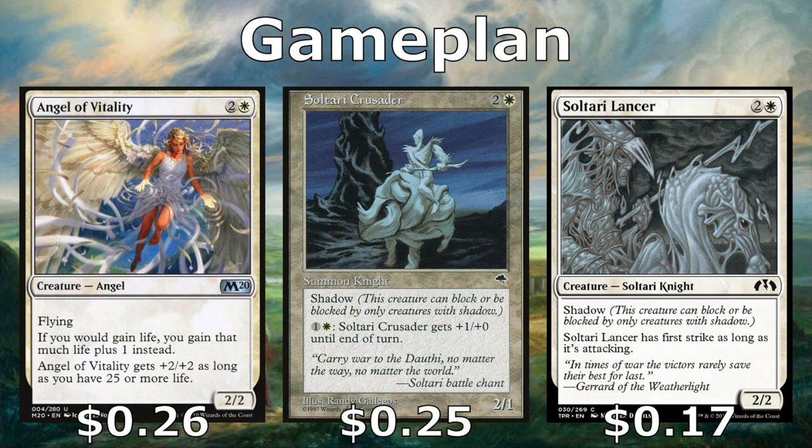Into our game plan — we want to put out evasive creatures. In white that mostly means flyers. We have Angel of Vitality, a 2/2 with flying that gains us an additional one life whenever we gain life, but more importantly it's effectively a 4/4 flyer for three in the early stages of the game — like a budget Serra Ascendant. We also have Sultai Crusader and Sultai Lancer, which are essentially unblockable because they have shadow, meaning they can't be blocked by creatures without shadow. The Crusader is awesome because you can pay one and a white to give him +1/+0, sinking mana for big damage.